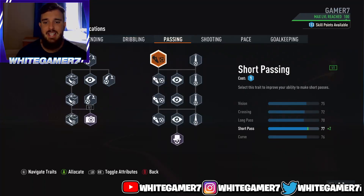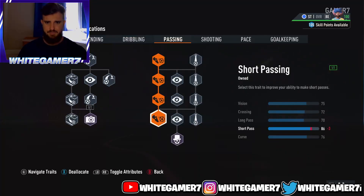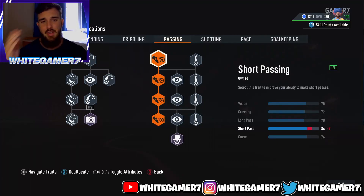Now for passing, he just has it on short passing. Even though your job is to finish and get goals for your teammates, there are going to be scenarios where you're going to have to go for an extra pass or look for your teammates. So he went with 86 short passing, which is more than enough. Out of this stat, this is the most important one. Even though the curve is low, that is more than enough. You're going to be like a straight-up Haaland type of build with what we have going on right here.